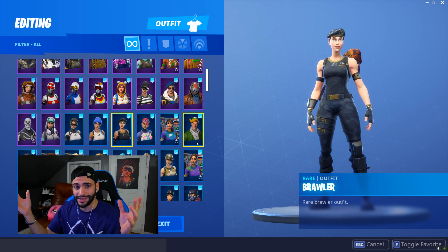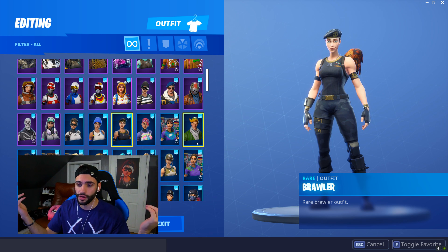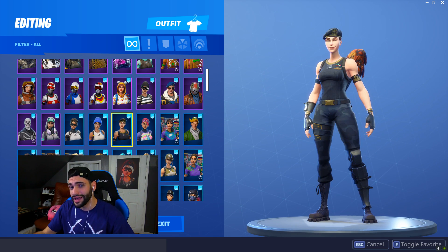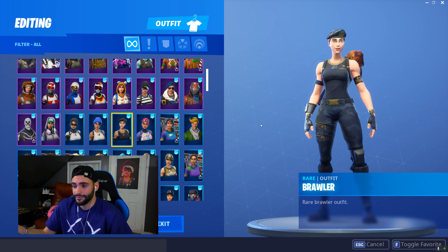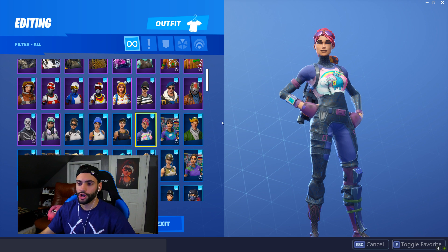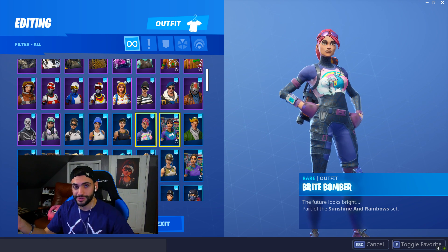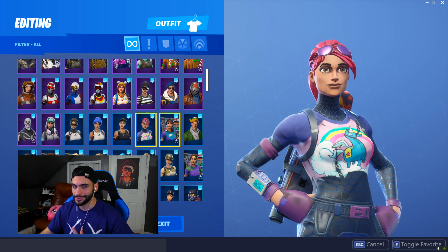Brawler used to be an OG skin and kind of moved out of OG — she got reintroduced recently, about two days ago from this video being released. She was very clean, not many people had it. Then they started releasing her a little more and she kind of lost value. There's really not many skins out there anymore that people don't have — it's like every skin's been released. But now we get Bright Bomber — I used to rock her so many times. My old white tiger montage had this skin. I was rocking this so much along with Munitions Expert. Loved this skin to death. Then they released a Dark Bomber version.